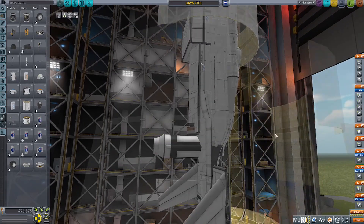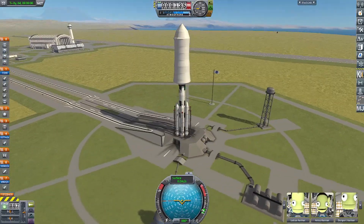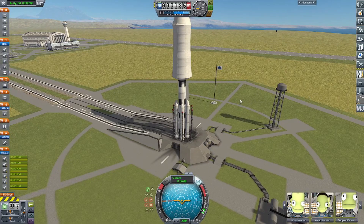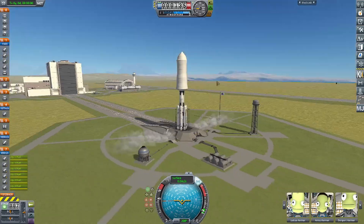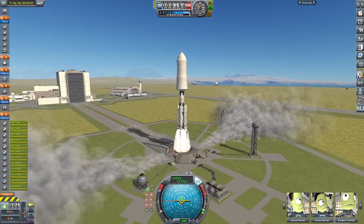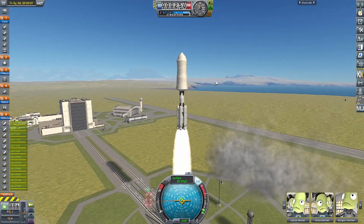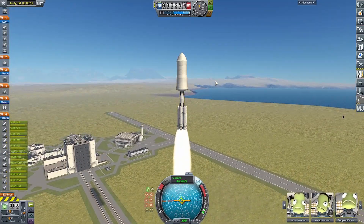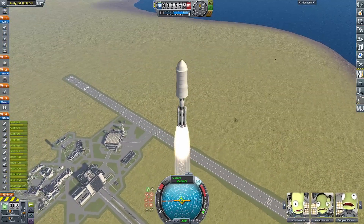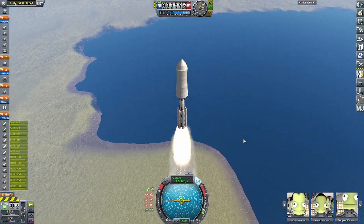Now we can crossfade to the launch and finally launch this vehicle. Sitting on the launch pad, I move the staging around a little bit, then fire up the engines, slowly throttle up, and release. Now we're going to speed this up to about six times speed just to make this launch go a little bit faster. The Clydesdale boosters are the only engines running right now, because I didn't need the other engines until later.